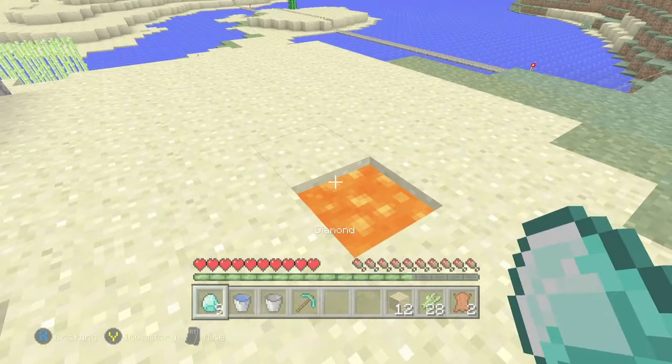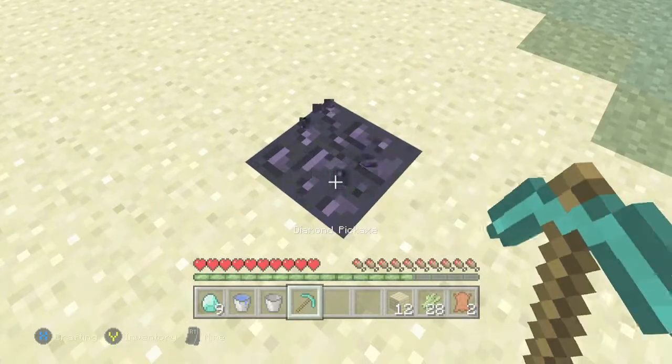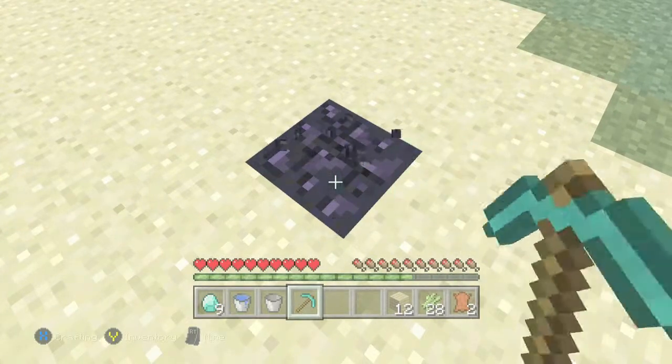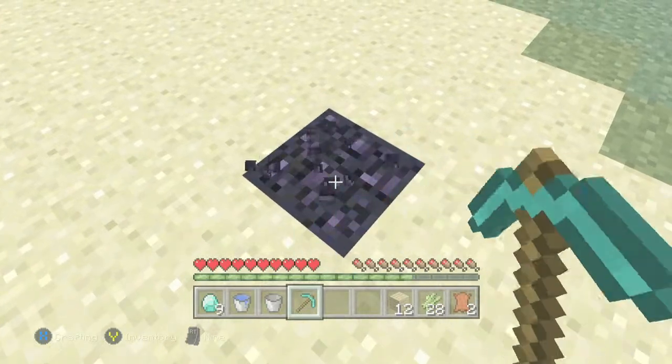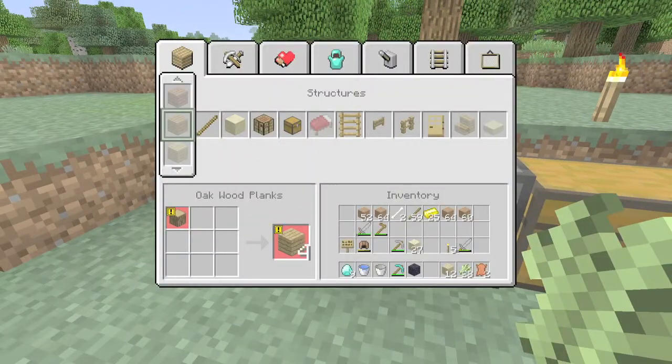It's going to take three pieces. You also need obsidian, so you can either go underground and try to find it naturally, or you can just pour water over lava. You are going to need four pieces of obsidian and you are also going to need two diamonds, so hopefully you have some leftover from your diamond pickaxe.